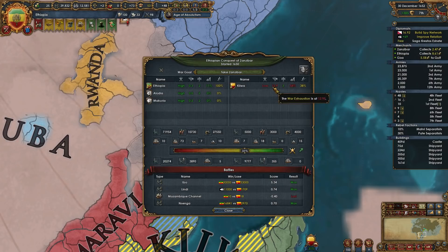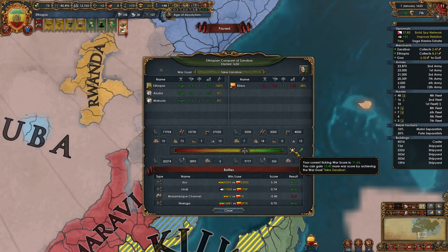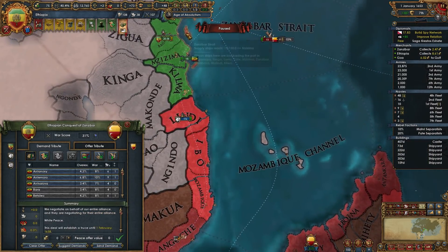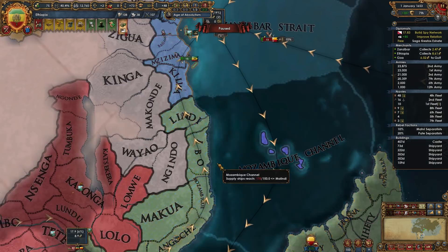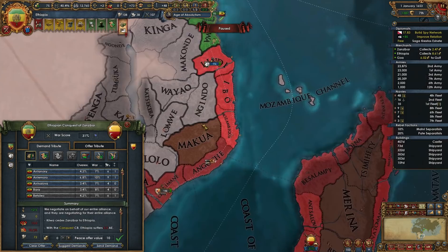We're going to get our diplo map back and then just do this peace deal with Kilwa. We're at 31 war score. If we wait one more month we could be at 32 — probably not worth waiting for. The things we want are that estuary. We want any estuary we can get our hands on, and then we want to make as much progress down this coastline as we can, so we can get down to that other gold mine area.